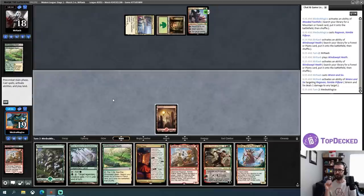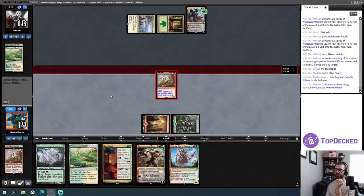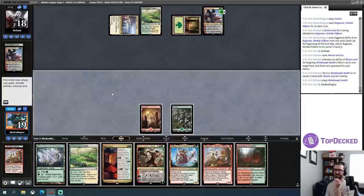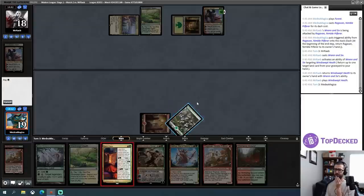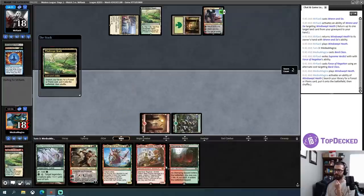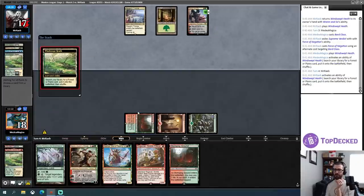I can dash Ragavan and kill Ral in Six — that's probably my best line. Dash, send this at Ral in Six, eliminate one problem. Not mana-efficient for me. If you stop it — that's a nuisance. Bard Class turn. The Bard Class is actually better than I think — at the default level, creatures enter with a +1/+1 counter. That's a nuisance. I think this is just going to be a tapped fetch land — I don't want to play Ragavan out into a Ral in Six minus.